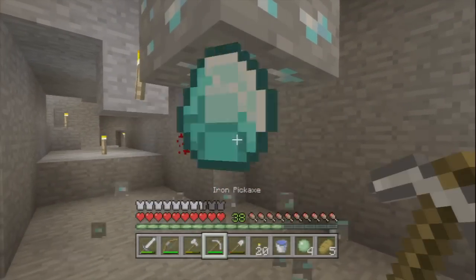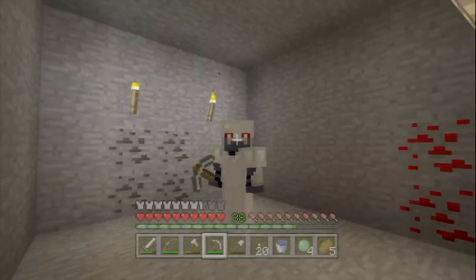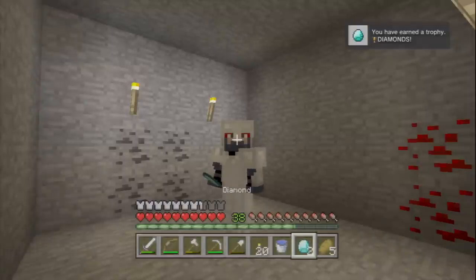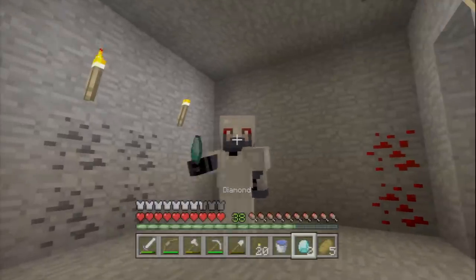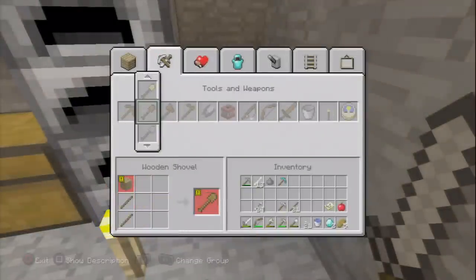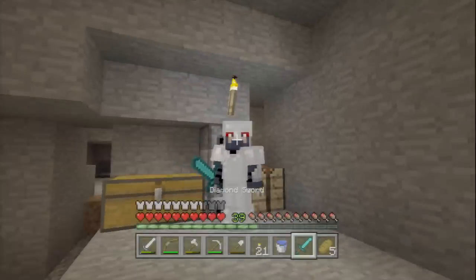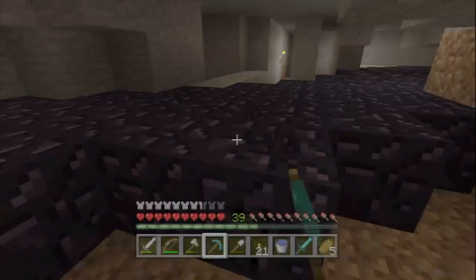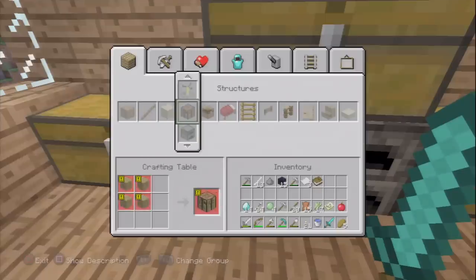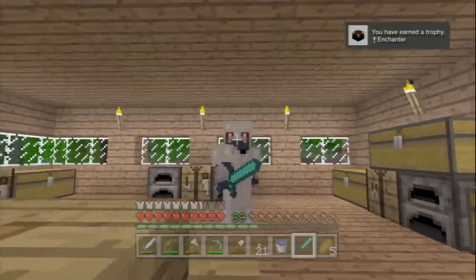We're not quite done with the silver trophies yet, but in order to get the last few we actually need to skip ahead and get ourselves a gold trophy first. We need to get some diamonds — no real secret to getting this, you just need to dig deep around level 12. Once you've got some diamonds, get yourself a diamond pickaxe. The diamond pickaxe is necessary because the next thing you need to do is mine some obsidian. Using obsidian and a couple of diamonds to make an enchantment table will get you another silver trophy.